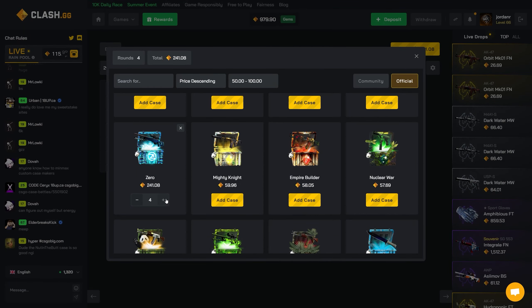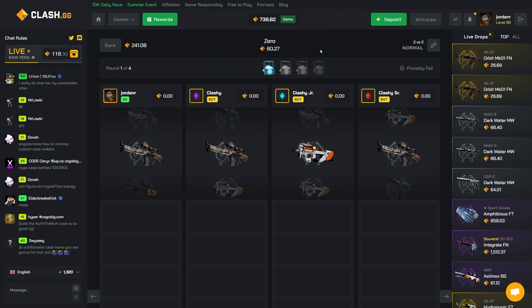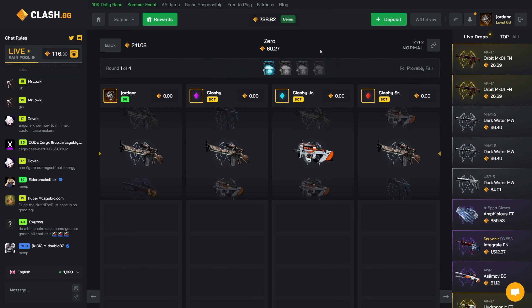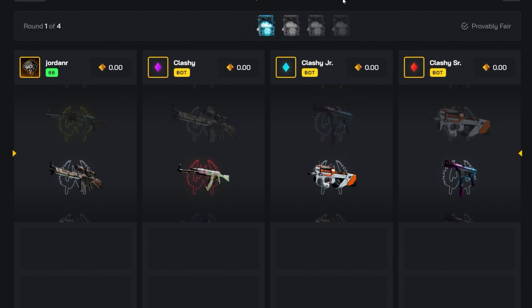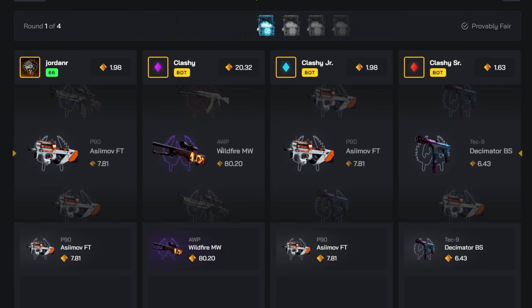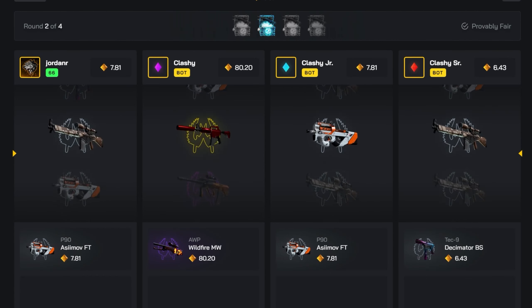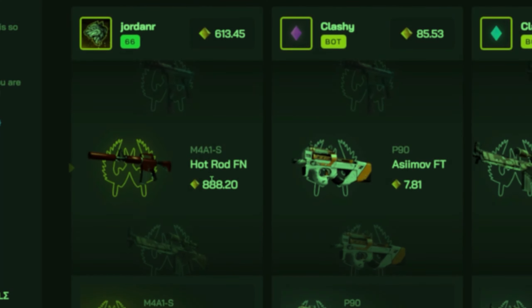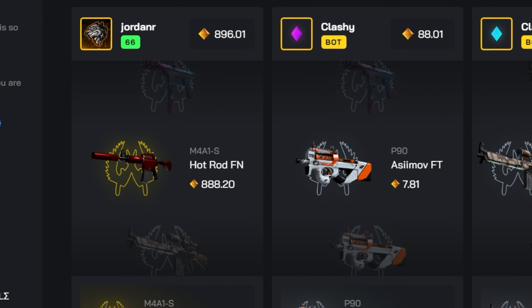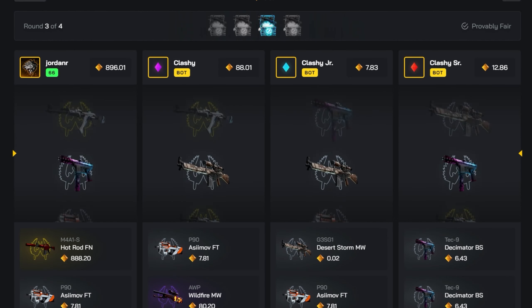For this next battle we're going to do all Zero cases — four Zero cases. We haven't hit anything out of it yet this video, but it has paid amazing in the past. Hopefully we can hit something like 500 plus — that would have been amazing. Still, 80 I'll take that, and we get a hot rod! That's 888 — let's go! We have an amazing lead right now.